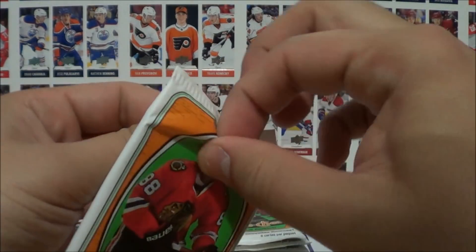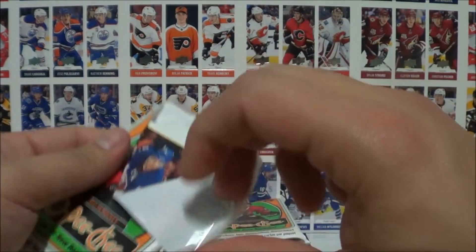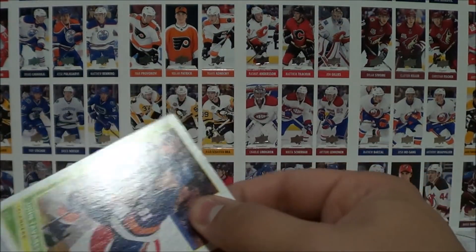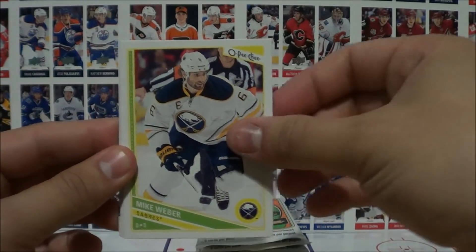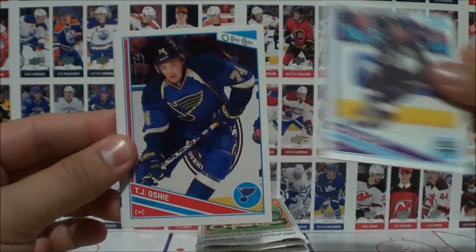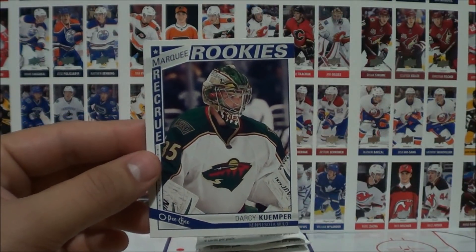These packs might be a mix of series one and two packs. Taveras, Kulikov, Weber, Kopitar, Oshie, and a marquee rookie of Darcy Kemper.